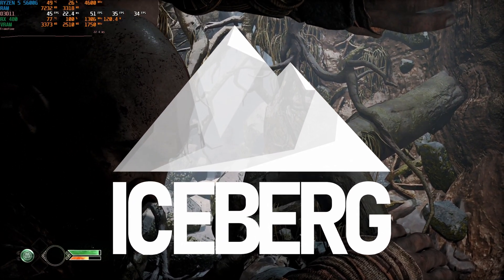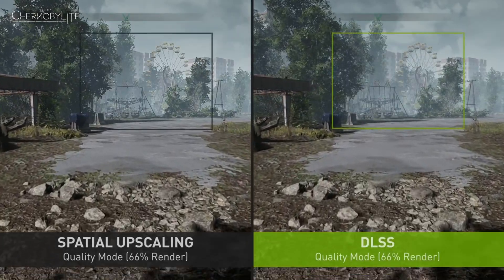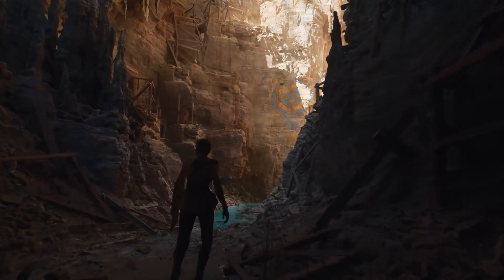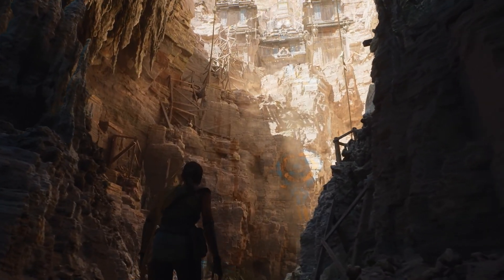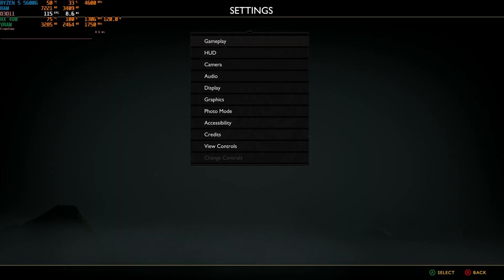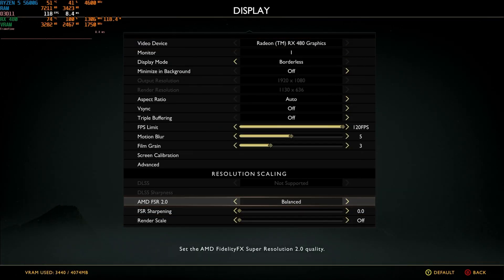God of War is the third title to adopt AMD's new FSR2 upscaler, bringing the same temporal reconstruction as found in Nvidia's DLSS and Unreal Engine's TSR, only without being tied to specific hardware or game engines. In fact, there are no limits to which GPU can be used to run this new revision of FSR — if you can run the game, you can use FSR2.